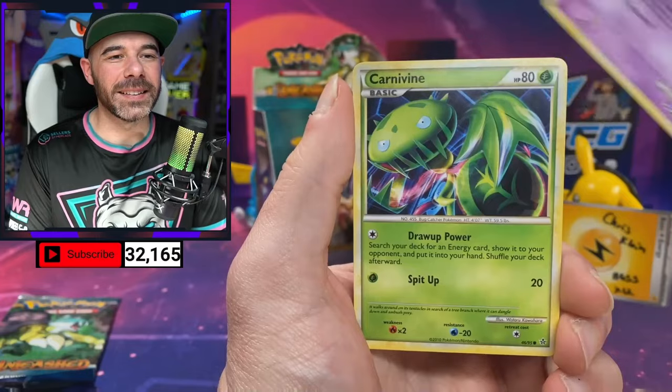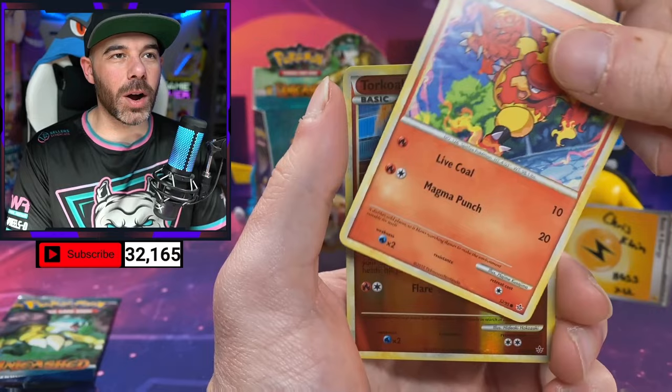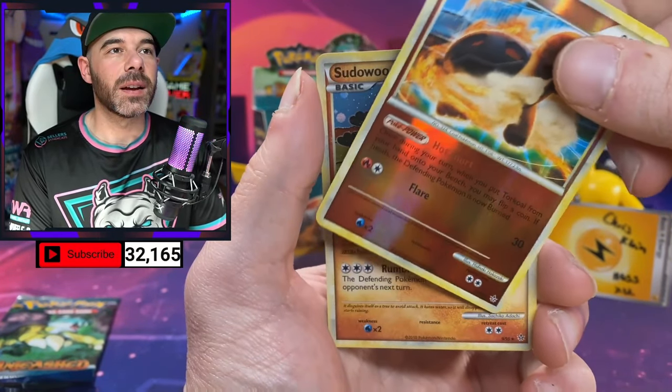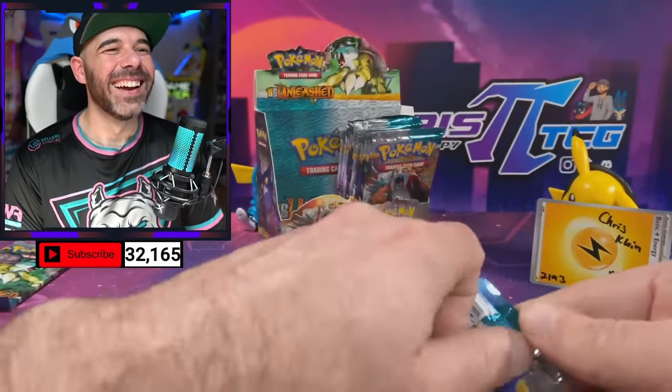We got Pelossell, Miltank, Carnivine, Turtwig, Beldum, Aipom, Magmar. Reverse is the Torqueal. And a Sudowoodo regular Holo — we'll take it! It is a Holo, we will take that.